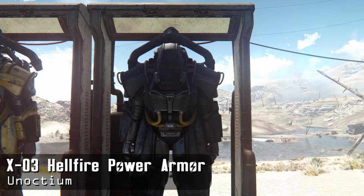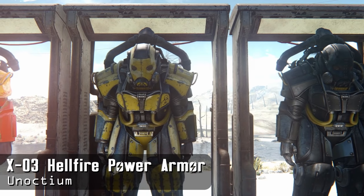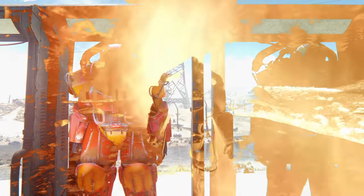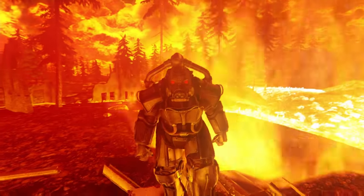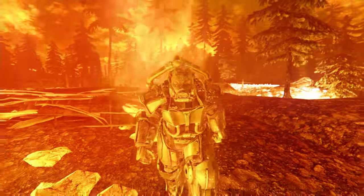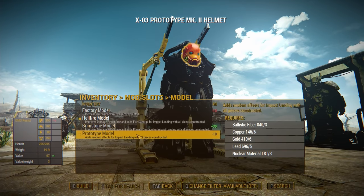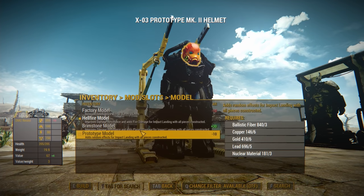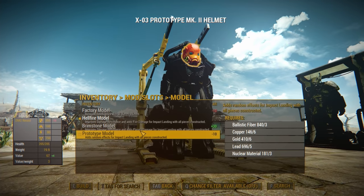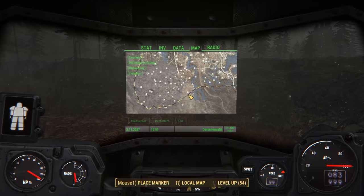Third place belongs to the X03 Hellfire Power Armor by Eunoctium. This one brings back the X03 set that we saw in Fallout 3, but now it's better than ever. Simply put, this Power Armor is awesome — it's got quite a menacing look to it. Imagine you saw this thing, on fire, walking towards you slowly. Now that would be a little bit scary. The armor's got some unique modifications — there are three different variants which give you a damage bonus to your power landings. The Hellfire variant adds fire damage, the Brimstone adds plasma, and the Prototype set is just random.